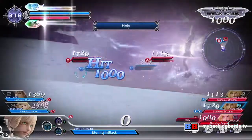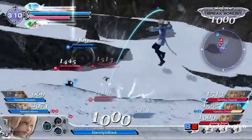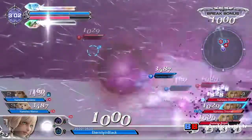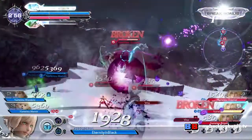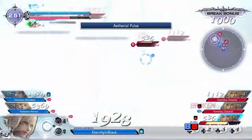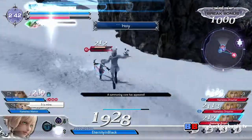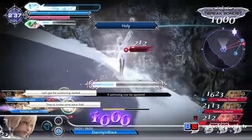There are also summoning crystals. I picked Shiva as a summon, and if you actually get to summon her, she can literally obliterate the other team. The whole goal — and if you see the top left corner of the screen — there's a blue and a red section with three segments. Each segment represents an incapacitated enemy. So if the opposing team gets three incapacitations, they lose. That's how it works.